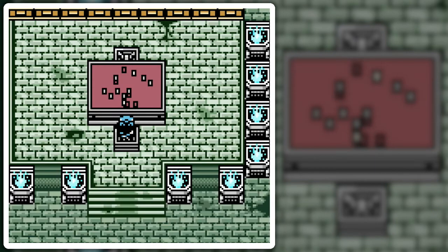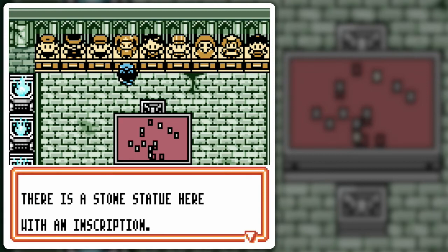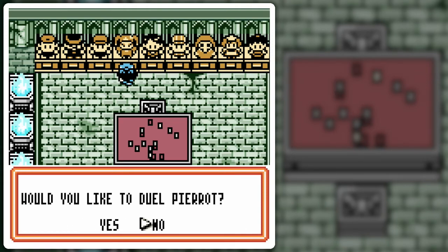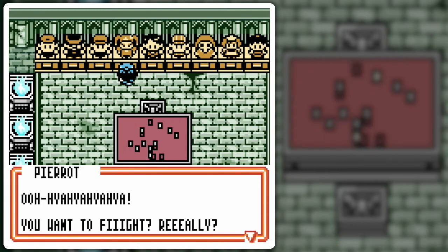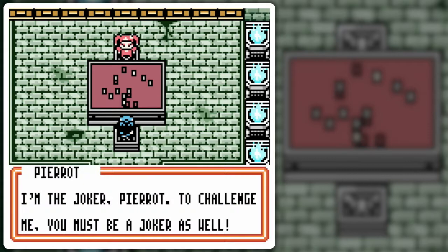Mark my words, I wouldn't count on that. Alright, Courtney. Stone statue with an inscription: Ghost Master Perriot, Kindled Flame Deck. Wait — flame? Should I be using my water deck? I guess. You wanna fight? Fight! Really? He's like a jester kind of guy. I'm the Joker — Perriot! To challenge me, you must be a joker as well! Let's go!